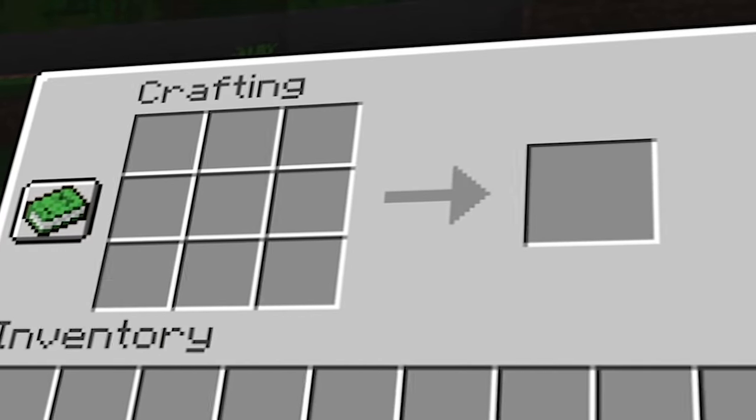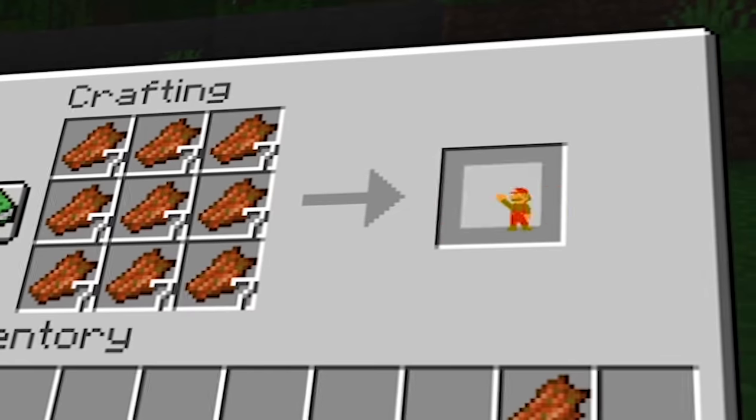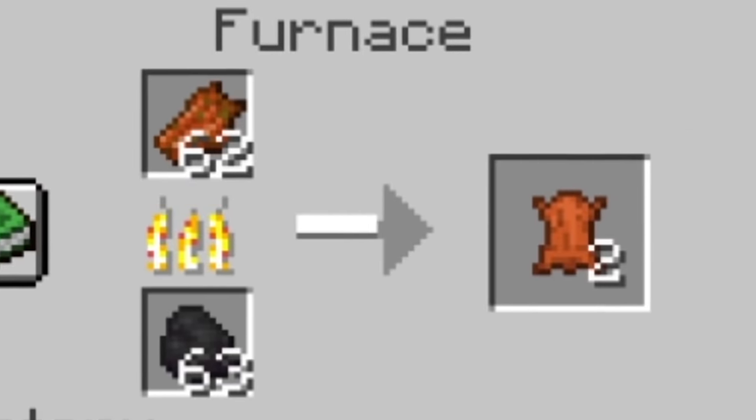Leather. I've always thought that you should be able to make leather from rotten flesh, but just crafting might be too overpowered. To make it more complicated to automatically farm, rotten flesh has to be smelted to become leather, which actually kind of makes sense anyways.